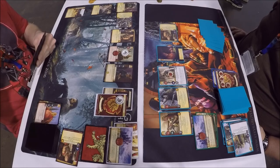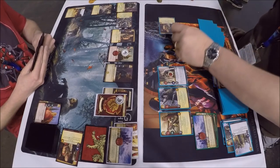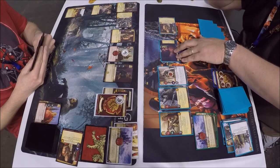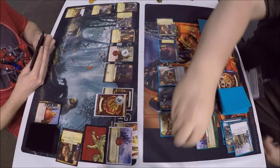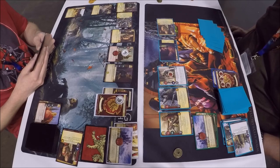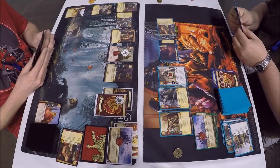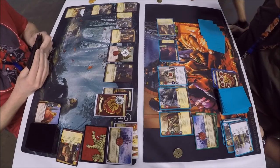Will he start with the usual Jaime military challenge since he doesn't kneel to attack? No — looks like he wants to gain two gold off Tyrion, so he's going to do an intrigue challenge to start. Sounds like Littlefinger has stealth. There's the two gold collected from Tyrion's ability — the usual play is to go with the intrigue challenge first to gain gold before doing the military, setting up Put to the Sword.